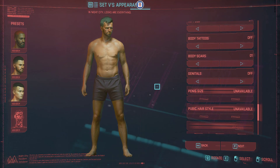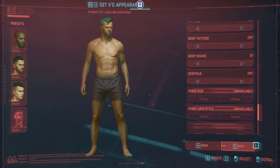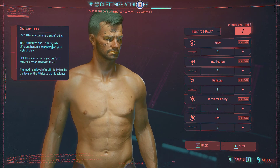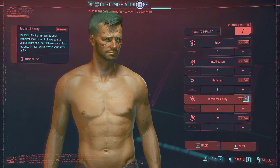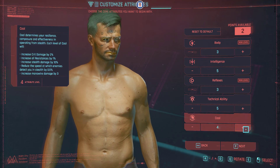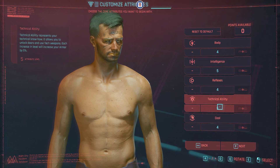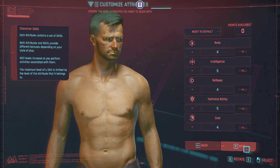We can either go back or click Next. There are character presets if you want to use one, or you can use the random option. Here is very important — what I learned is that the seven attribute points they give you, you better adjust them correctly because you cannot adjust or reset them afterwards. Five points in Technical Ability is strictly recommended for all gameplay. After that you can adjust Cool, Reflexes, Intelligence, and Body. For me I put more into Intelligence and Technical because I want a Netrunner style gameplay.